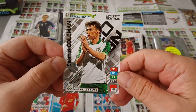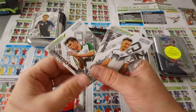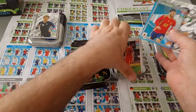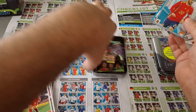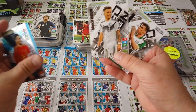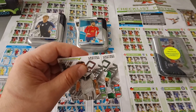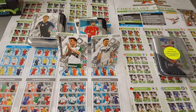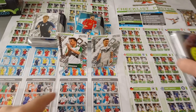Boom - nice! Seamus Coleman for Republic of Ireland, that's a tough one, and ready - boom! Fantastic Marco Reus, love it, absolutely love it. I would give the Polish mini tin an easy nine, for the fact that we pulled two difficult limited editions. You don't see them in other markets unless they're given in a free magazine. We got an Isco, Seamus Coleman, Marco Reus - brilliant! The Polish takes the lead. I'd give that about a nine.